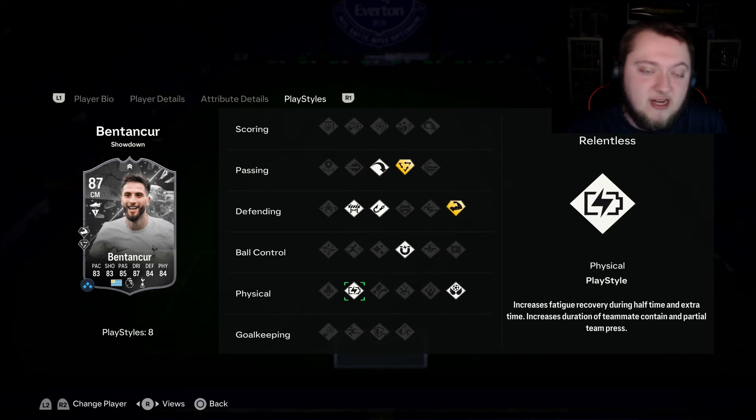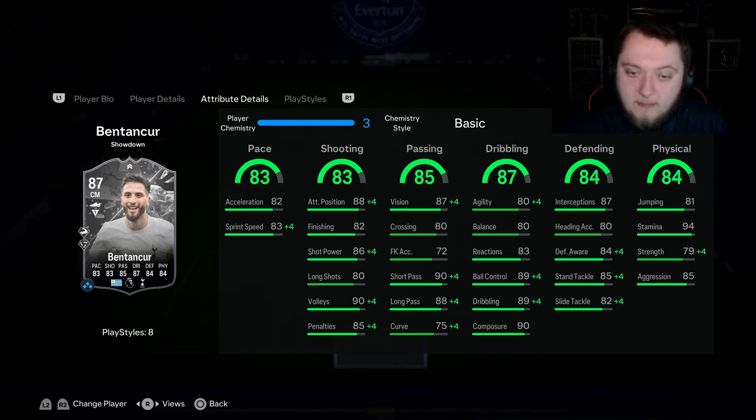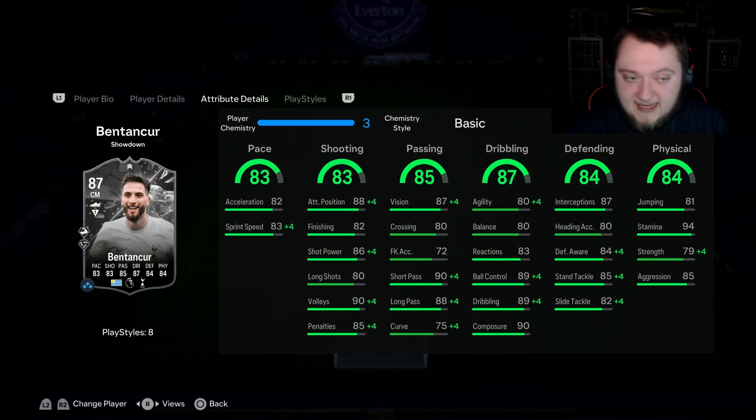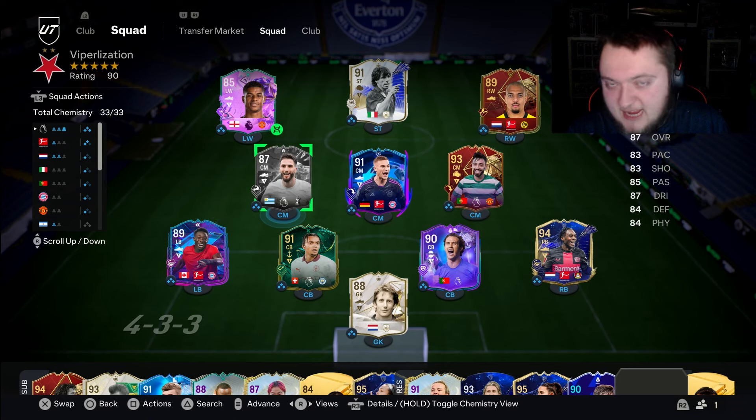Aerial doesn't feel very good on him. Relentless is a great addition though. I think this is a card you should complete — I don't think you should complete Almiron but this is definitely a defensive midfielder over a box-to-box. Be very careful about how you play with him and don't expect much going forward or as a box-to-box midfielder. As a CDM probably a 9.2 out of 10; as a box-to-box or attacking midfielder probably a 6 or 7 out of 10 — there's a big discrepancy there.